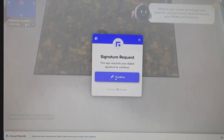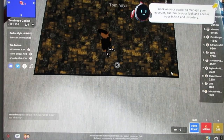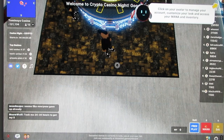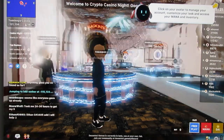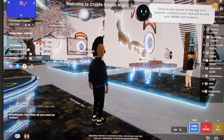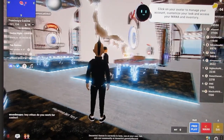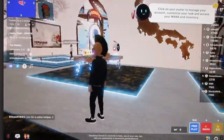There's a signature request — I guess it needs my digital signature to confirm. Okay, I'm in! It says 'Click on your avatar to manage your account, customize your look and access your inventory.' Welcome to Crypto Casino Night! Looks like people are already talking to each other — 'Hey Ethan, do you work for the casino?' GameStop is here — sweet, GME! Let's go around and check out what we can play.